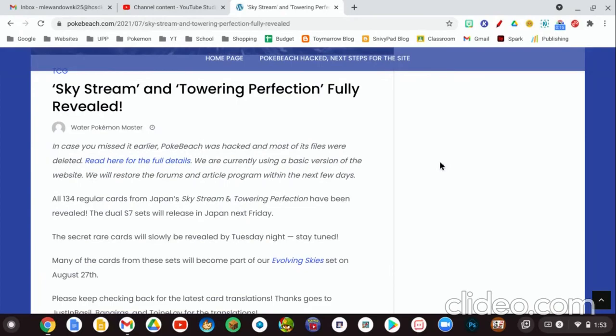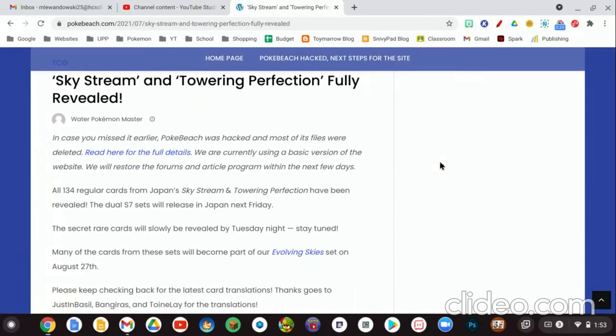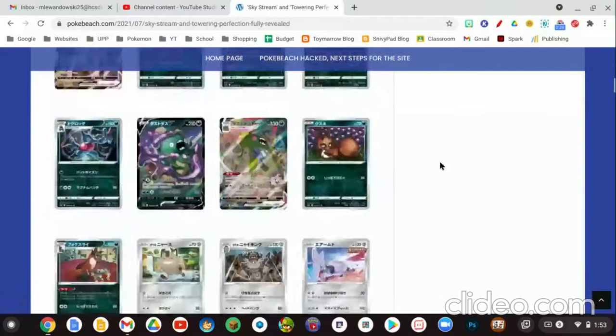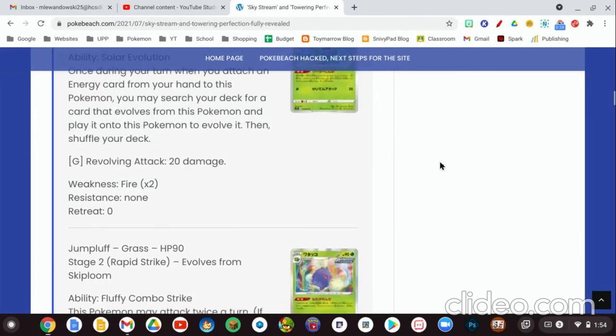Hello and welcome back to Snivy Paths. Make sure you like this video, subscribe to the channel, and share it with all your friends. Today the Pokemon Japanese sets Dragon Sky, Skystream, and Tower Imperfection have been revealed and all of the card lists have been put out. There are quite a few good trainer cards and other cards we want to look at. So let's get started.